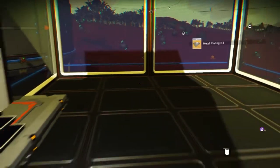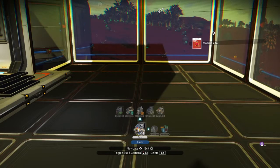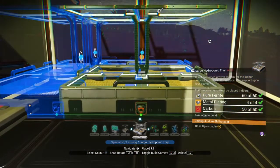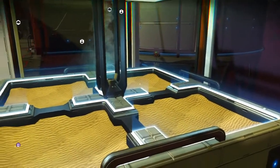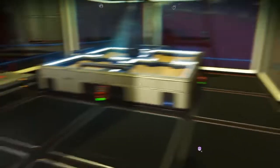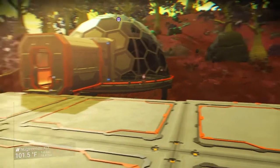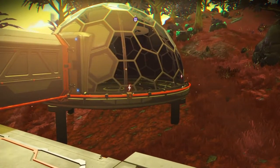I happen to like to put walkways on every side of my hydroponic bays — that's just because I find it easier to harvest from them that way. You can harvest across — like if I'm standing here, I can harvest the ones in the back, and sometimes even on the next hydroponic bay over. But I build them like this just because I find it easier. Now let's talk about biodomes. I really like biodomes and I use them a lot. They use a lot of glass, but that's okay.